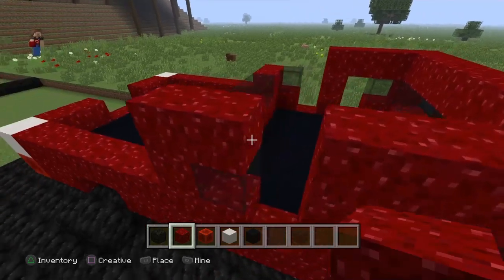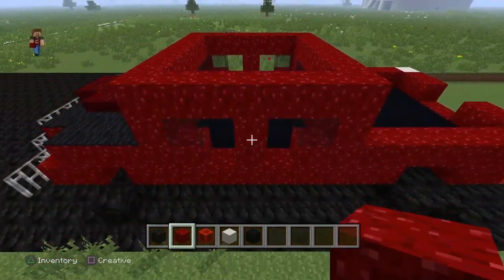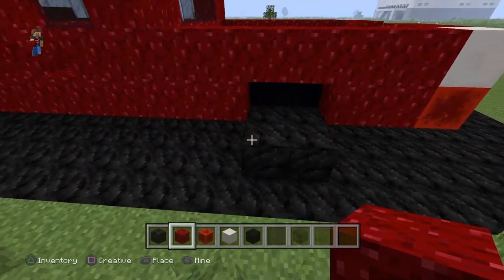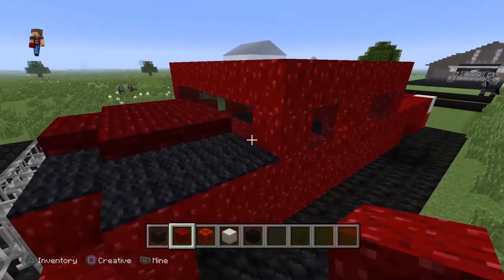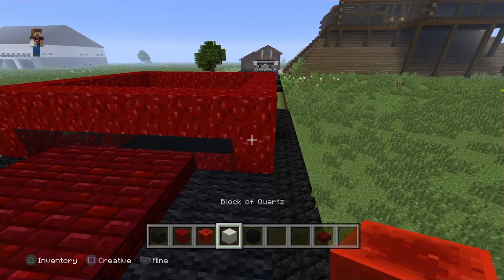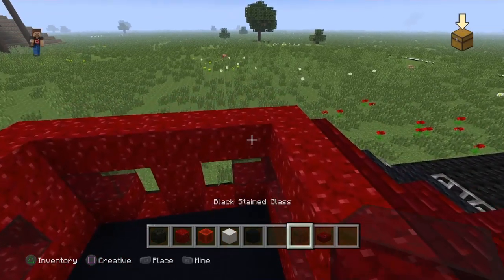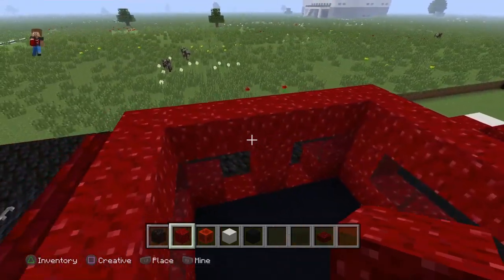When you know how to build this you can mix colors and make many different styles. You don't even have to go dually like I did - you could go single wheel like I did on that other truck. That's the part I forgot to do - I always put like this little visor kind of thing here. I don't know why, it just adds a little bit of character to the truck.